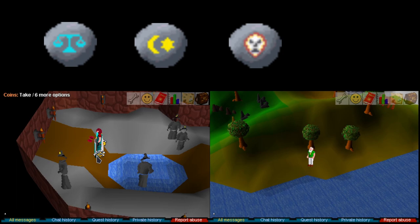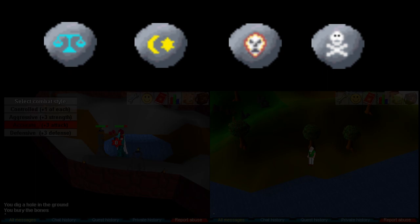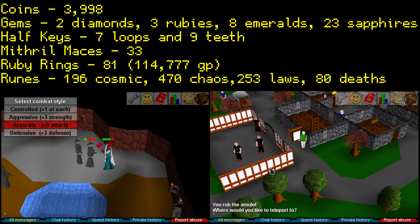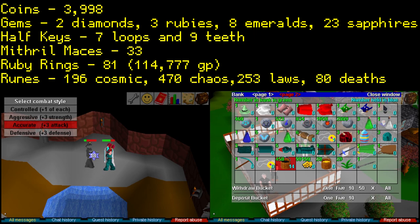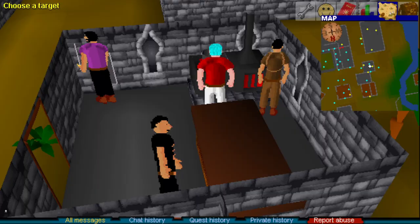Otherworldly beings drop a lot of law runes, cosmic runes, chaos runes, and death runes. It's okay money, but it's not the answer I was looking for. During the time I fought 2,000 otherworldly beings, I got 3,998 coins, a lot of gems — 2 diamonds, 3 rubies, 8 emeralds, 23 sapphires — 7 loop half keys and 9 teeth, 33 mithril mesas, and 81 ruby rings. 81 rings in 2,000 kills.